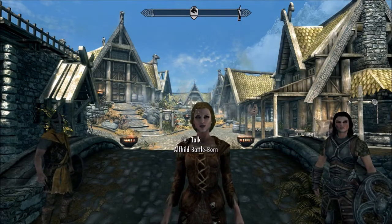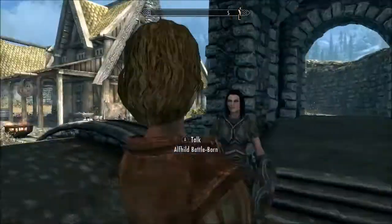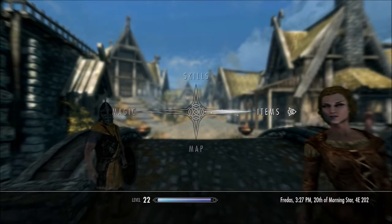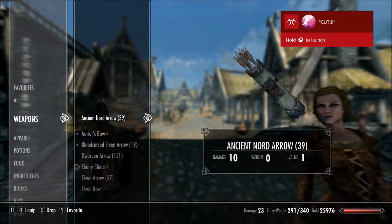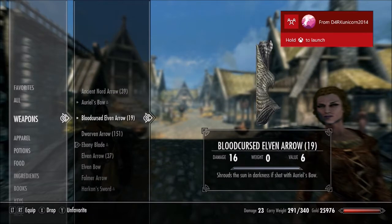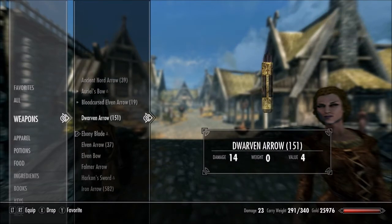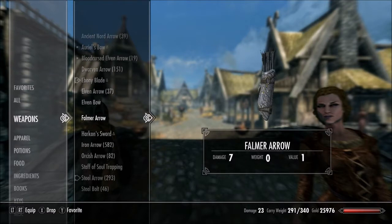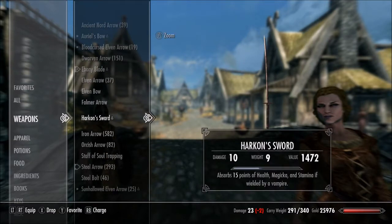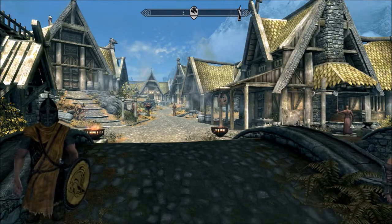It's Vex here and today we're doing the Skyrim duplication glitch. If you want to duplicate items in Skyrim it's not the easiest thing to do. Say you want a bunch of arrows — that's a really tedious method — but say you want to duplicate your favorite bow or your favorite sword, like Harkon's sword, there's only one of them, or you want to do dual wielding, you can do that. It's easy to duplicate one or two things.